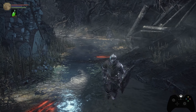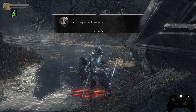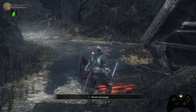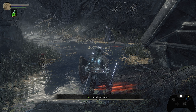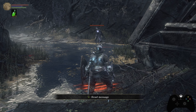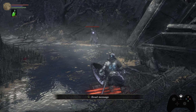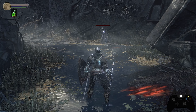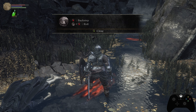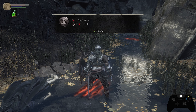Similar to R1, following up the first R2 with a second one gives a different attack animation. Next, clicking in the right stick is your target lock or lock-on button. When you have an enemy in range — another player or a PvE enemy — clicking the right stick locks on and shows a small circle around the target. Your player will then move focused on that target.